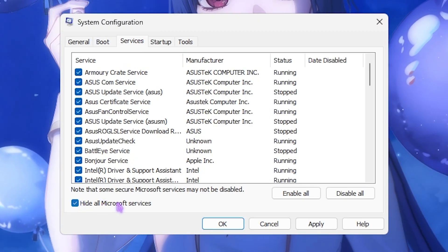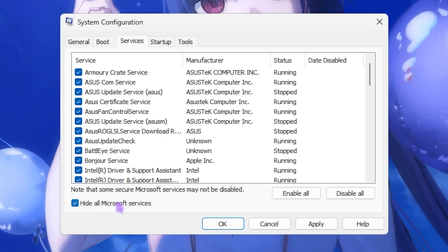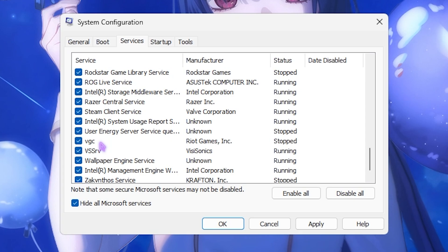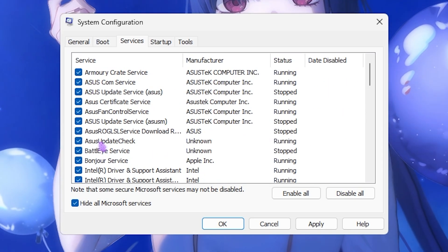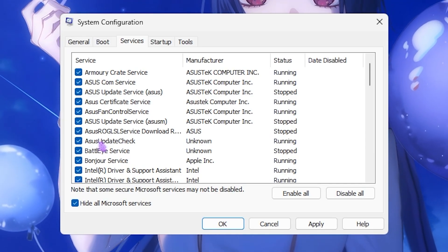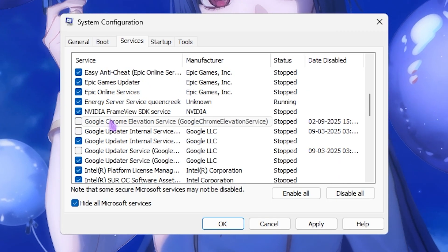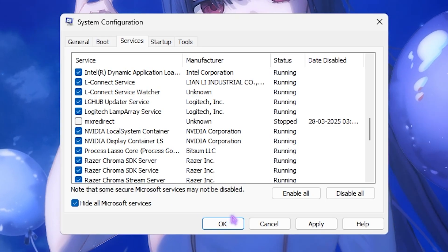Head over to the Services tab and select Hide All Microsoft Services. This will list all unwanted third-party services running on your PC. Some services are important — such as VGC and other anti-cheat services required to launch the game — but otherwise disable as many as you can, such as fan control, RGB, browser update, and other unnecessary services you don't need right after boot.